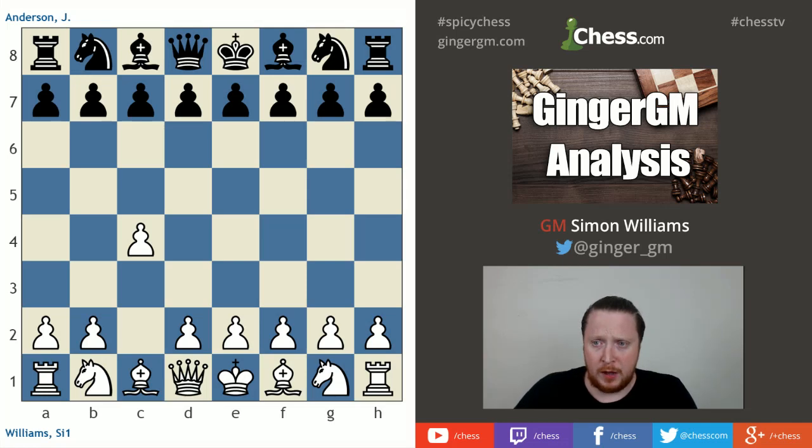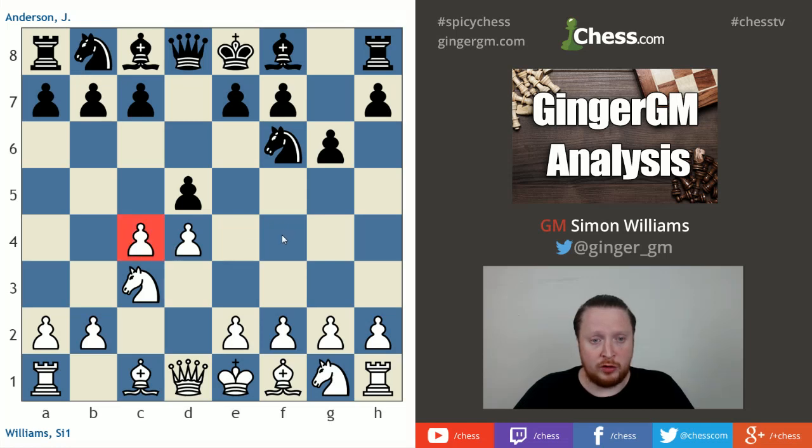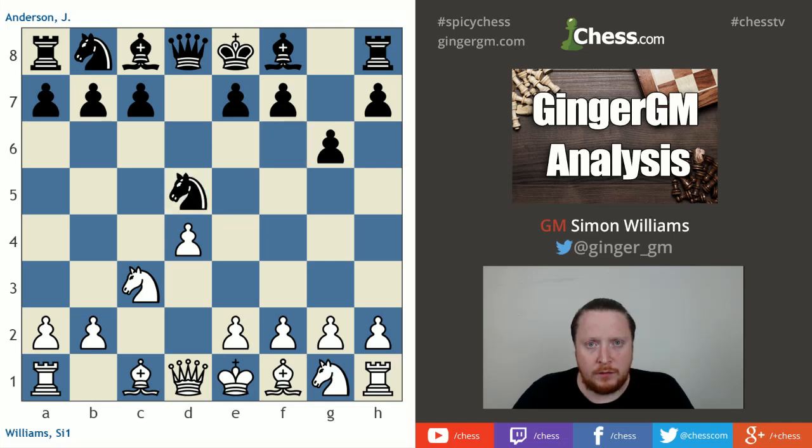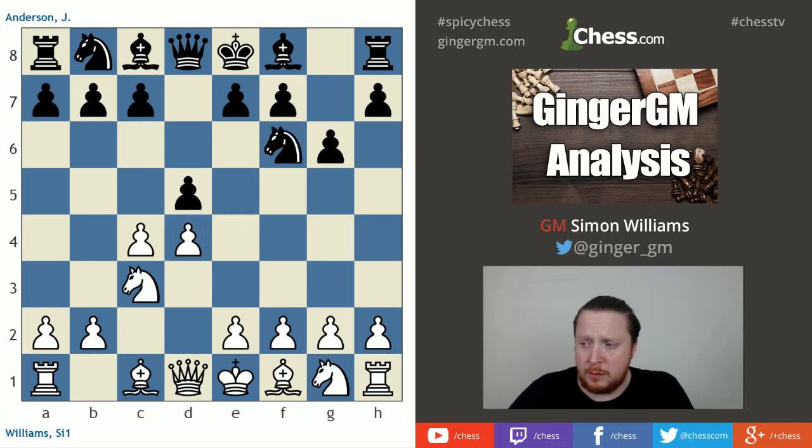The game started — I was White with a Grunfeld, and that happens after Nc3 and now d5. This move d5 is a counterattacking opening from Black against 1.d4, and it's a way for Black to attack the center. Generally Black does this after pawn takes d5, knight takes d5, and here Black will play moves like Bishop g7, c5, and try to attack my center position from the sides. This way of playing is said to be a hyper-modern way of playing, because you're fighting against the center from the sides.